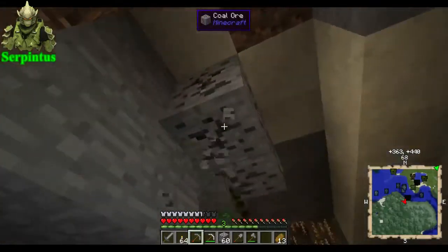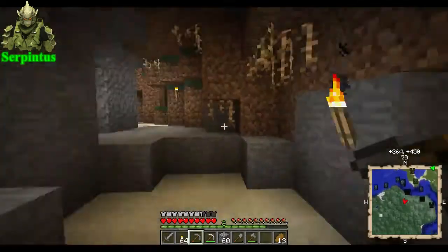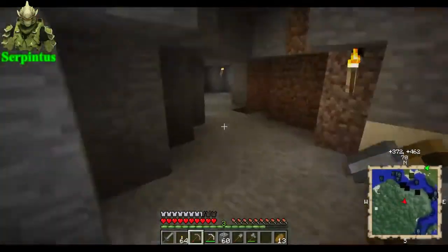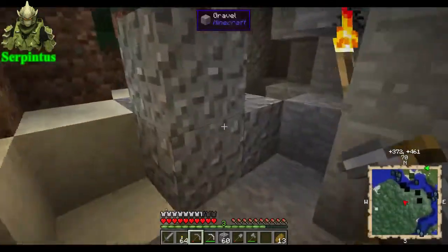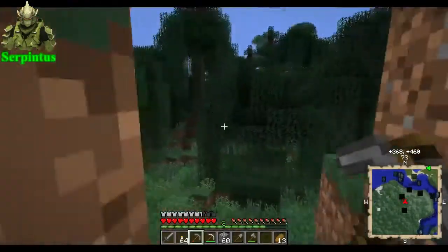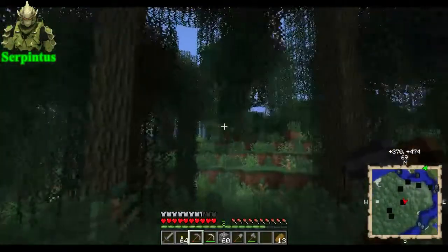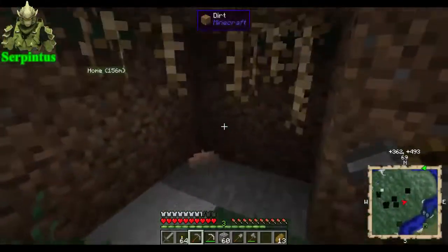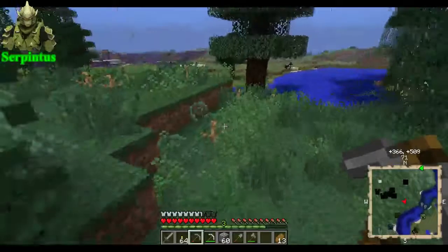I will blow your stuff up, little creeper man — in the words of creepers, I will blow your stuff up, little Minecraft person, because that's all they do. Let's go have a look. We need to get to the thing anyway — we wanted coal, we got coal. There should be another cave around here somewhere. I'll have to watch a previous episode to find out where I put the other waypoint.